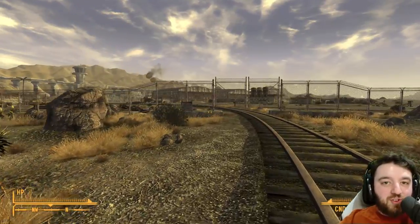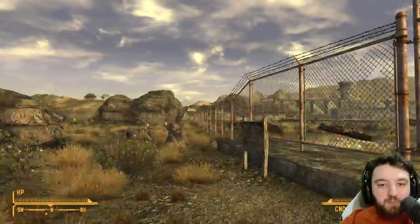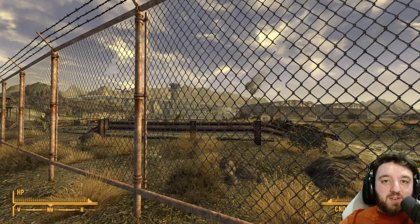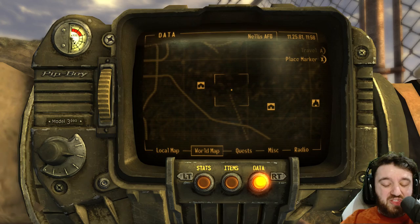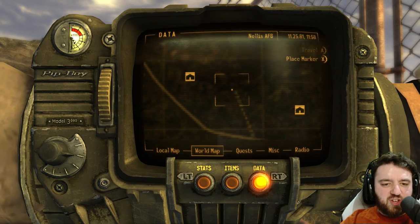Honestly, it's probably best to just look up a tutorial on how to skip all the bombardments to get up to Nellis. Just walk all the way around and you will get to Nellis. And that's the train tunnel — an unmarked location. It's so weird. It really shouldn't have been unmarked; it should have been visible. I'm amazed it's not.